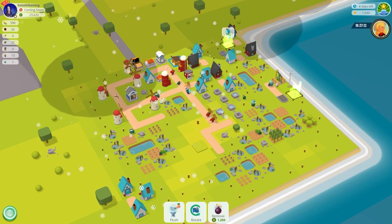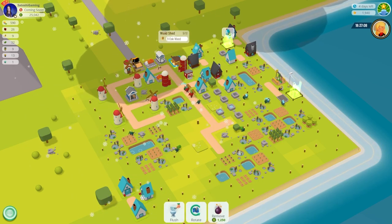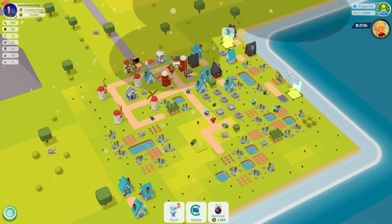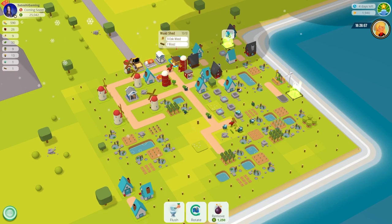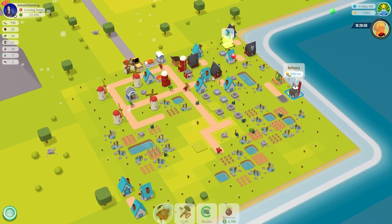The refinery also has a four-square pollution radius and a four-square shade wind block, so keep that in mind. The refinery is a tall building, so placing it directly beside my wind turbine will negatively affect my turbine's production speed. I'd recommend leaving two blocks of space between the wind turbine and any other tall buildings.